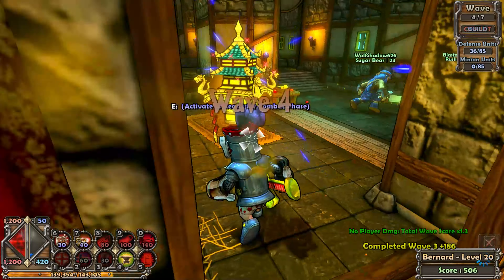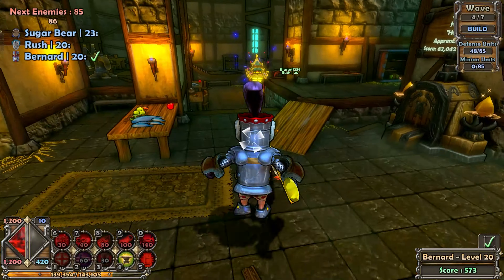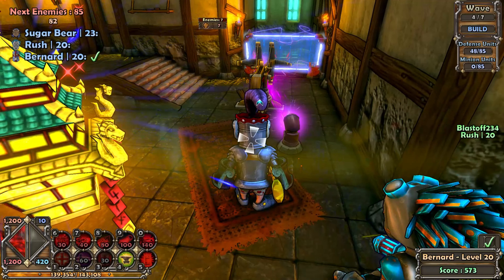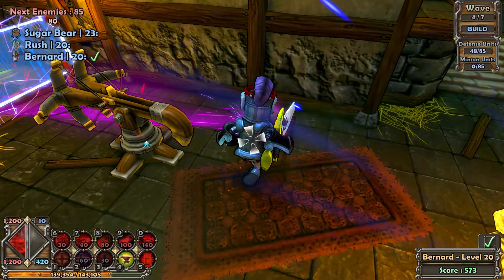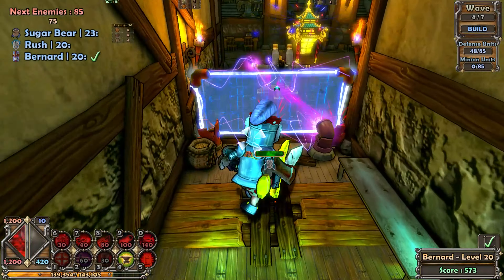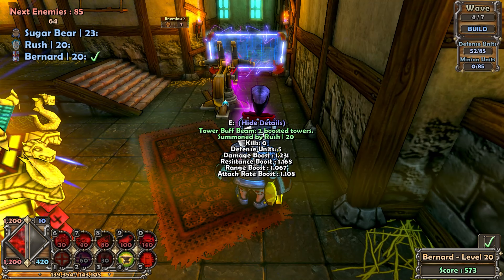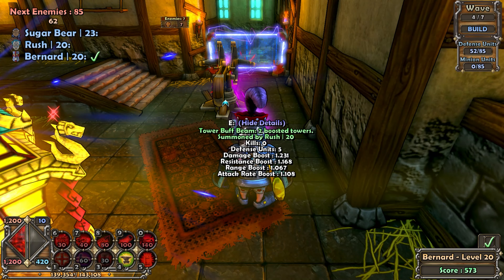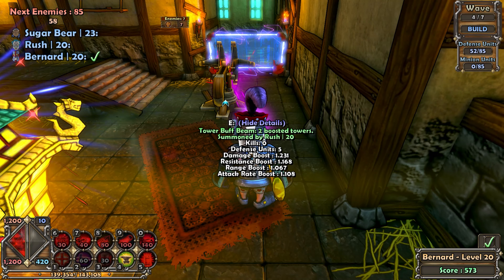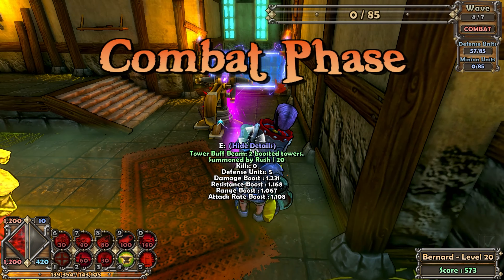We can do the next one on hard if you want. Yeah, we'll do the next one on hard. No idea how this works. What is that? Is it a sword? Sword's easy — you take the pointy end and you stick it in the other guy. No, I'm trying to figure out how to use tower buff beam. Yeah, tower buff beam — two boosted towers. Yeah, I think you got it. Yeah, you boosted the damage on my harpoon.